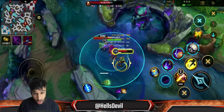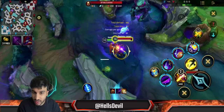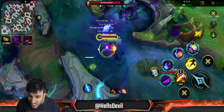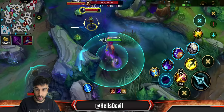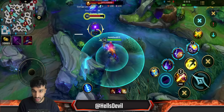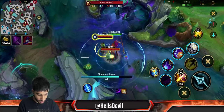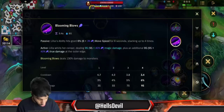A quick trick: the first ability moves with you for a brief moment, so if you're moving you can activate it a little early and still hit enemies on the outer half even while chasing. You can also combo it with Flash — activate it here and Flash to hit it there. This ability also deals 130% bonus damage to monsters, so you can clear the jungle very fast.